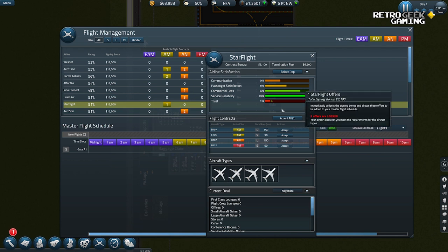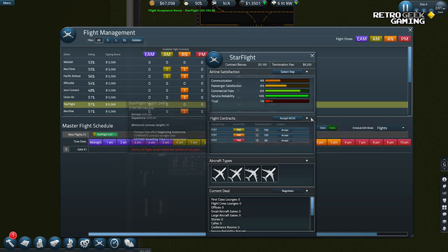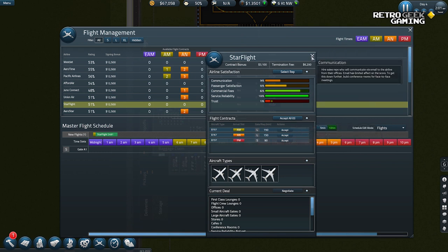Star Flight — that sounds great! They are very reliable too. They have good fees. Yeah, they are better at communicating. I like this one. Let's pick one — short flight. That's an L so we can't do that one, and we can't do that one because it's at night. Let's do one of the Aerotime for the evening.